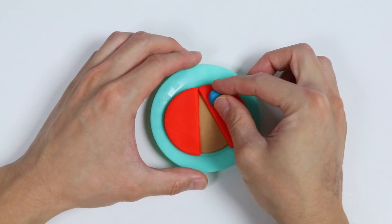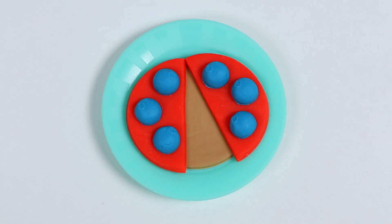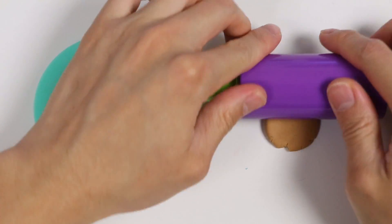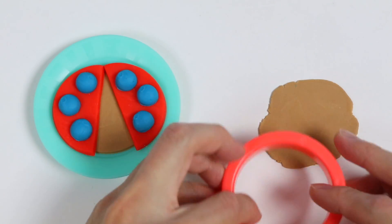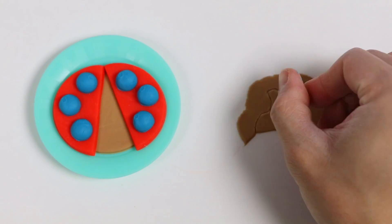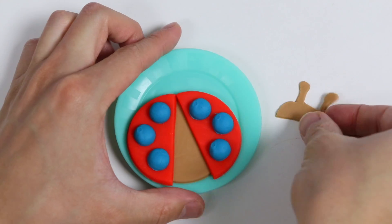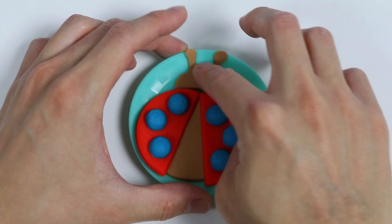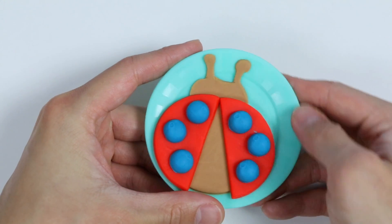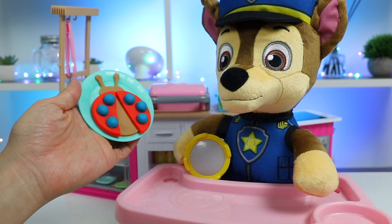Give me a second. Now let's make the ladybug's head using more brown dough. Use this tool to make the head shape. Here's a closer look at our ladybug pancake. Let's go see if Chase likes this. Okay Chase, here you go — a ladybug pancake.